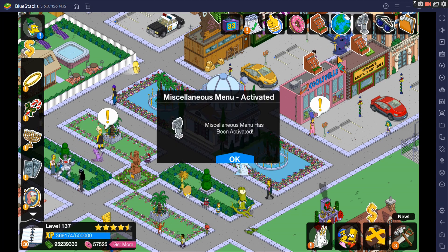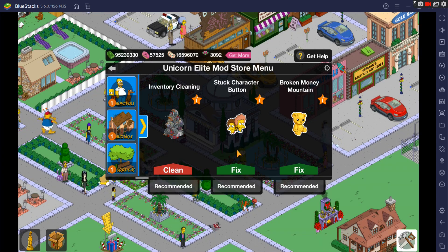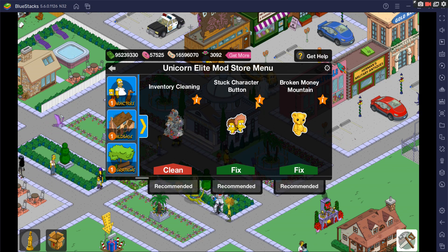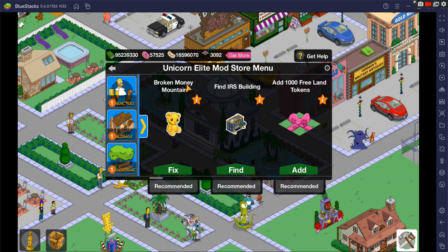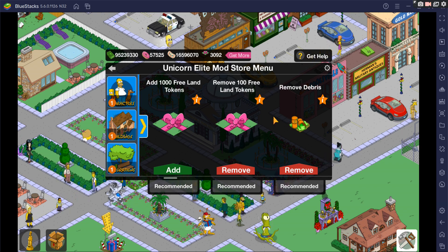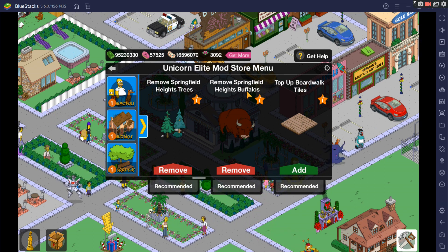Next on the top is the miscellaneous menu — my favorite menu. Here you can do an inventory clean, which empties anything you have in your inventory. With over 3,500 to 3,600 items in the game, if you have 10 or 20 of all the non-unique items it will remove them. If you have a stuck character, this is a good fix button. It can also fix the broken money mountain. You can find your IRS, add different variations of land tokens, remove them, and remove debris from your Springfield along with trees. Something we just recently added was removing the Springfield Heist trees and buffalos.